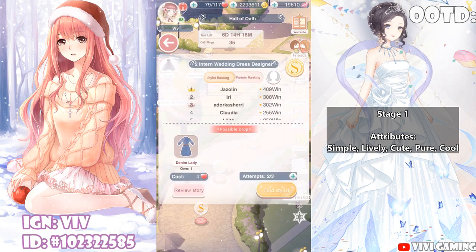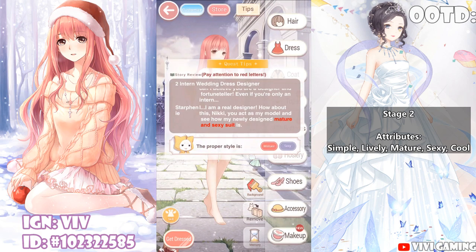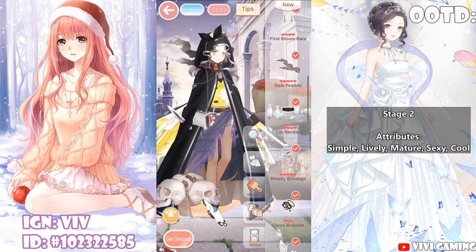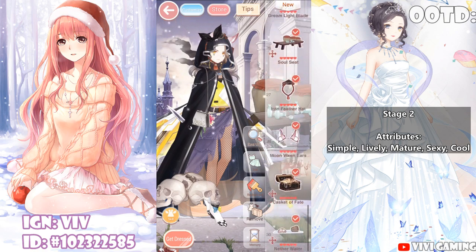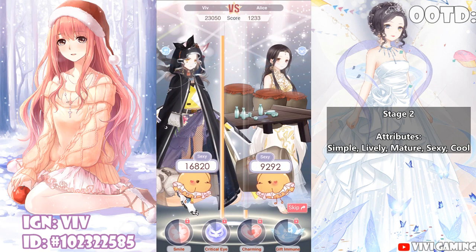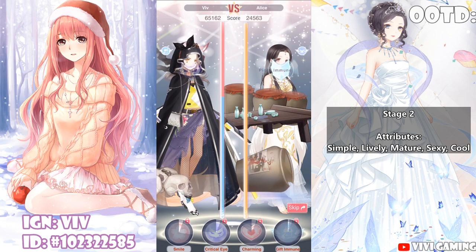Up next is stage 2, Intern Wedding Dress Designer. The tips for the stage say mature and sexy suit. The proper style is mature and sexy. I already picked out an outfit for the stage. Focus on the attributes simple, lively, mature, sexy, and cool — it's mature and sexy that will get you the most points, so make sure those attributes are as high a grade as possible, preferably S or SS.